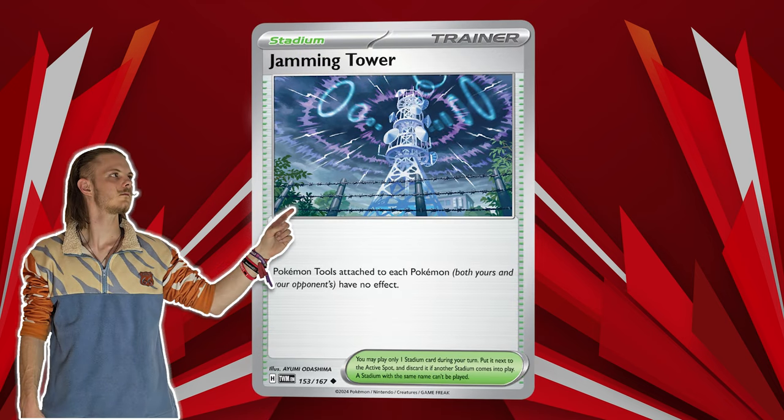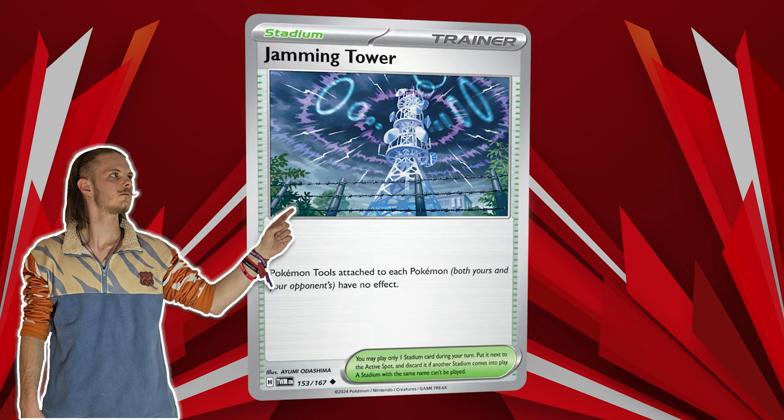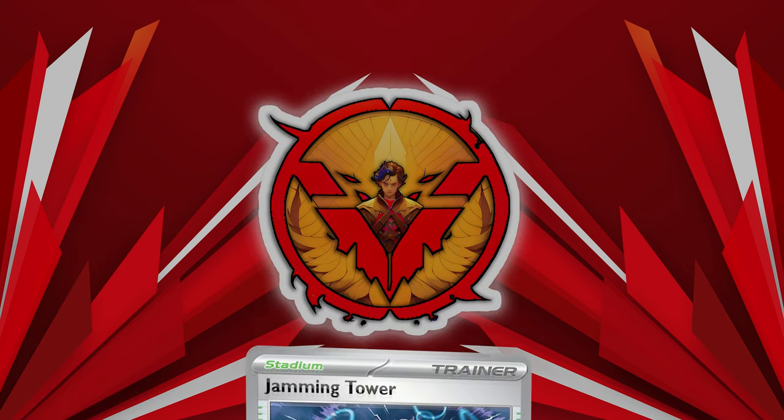And the third honorable mention, which like Tatsugiri pops up in many decks, is the Jamming Tower, which basically turns off all the tools.